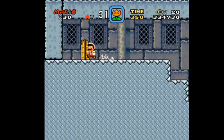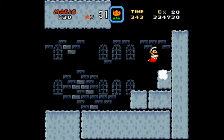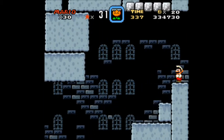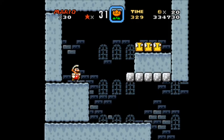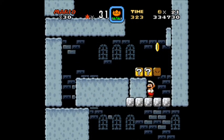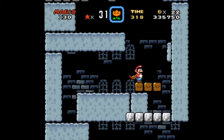All right, so once we get past this level door we have to run — never mind, that's the wrong castle. I got castles confused. There's another castle where you have to run as fast as you can. This one, you just got to watch out for crush points, because crush points are instant death.